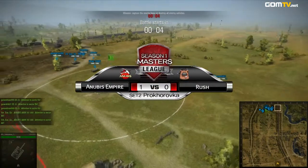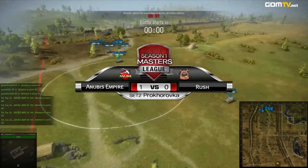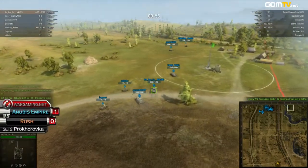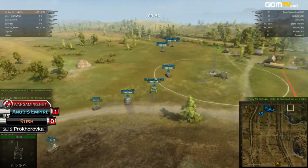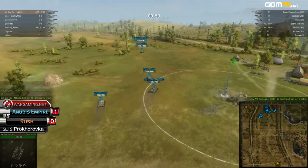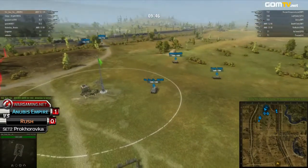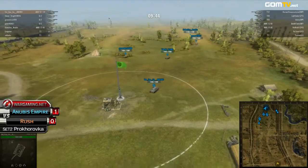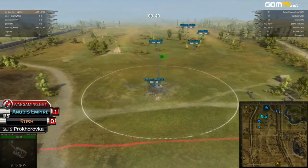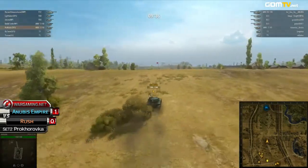Here we are — Anubis Empire once again on the blue side starting to the north, their opponents Rush as the yellow team to the south. Taking a quick look at the tank lineup, Anubis Empire going with a fairly heavy tank lineup, pretty much the same as last time except they switched out one of their AMX 50s for an AMX 13, giving them a little more agility on that side. On the opposing side, Rush is going with a much more mobile setup, only running one heavy T-32, two T-69s, and two AMX 13s.